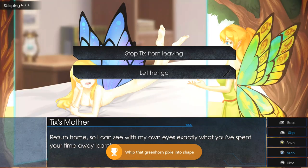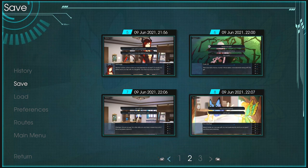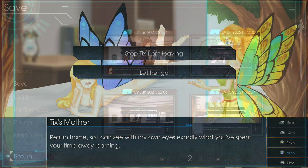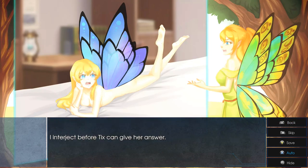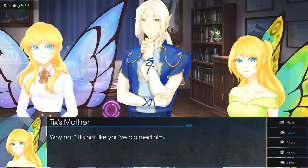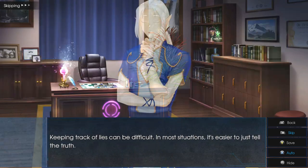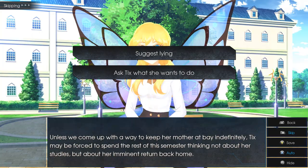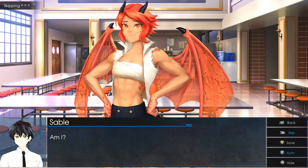Next up, before we make a choice, we're going to save in slot number eight. Then choose choice number one: 'Stop Ticks From Leaving.' Choice number one: 'Play Tough.' Choice number one: 'Suggest Lying' — and that should unlock the Beta Male achievement as well as Sable's Travels and the Ticks Heart achievement.